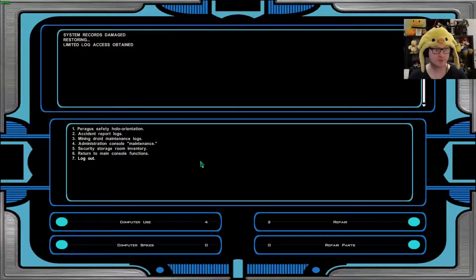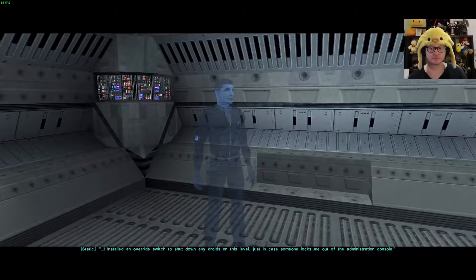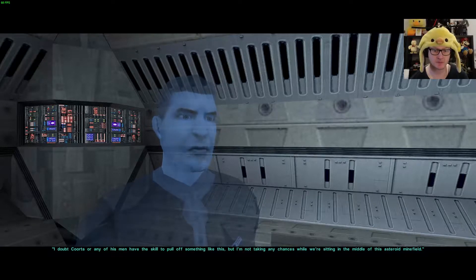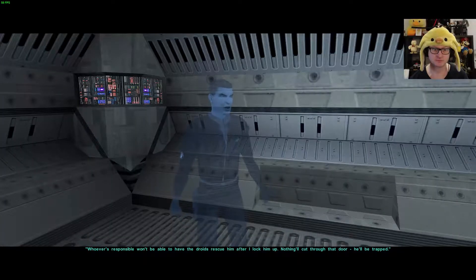Security door, a desk. Let's check security records. This is a lot of stuff. Administration console maintenance — let's do that. The log reads: 'I installed an override switch to shut down any droids on this level, just in case someone locks me out of the administration console. As added insurance I tied the override switch into the circuit to the holding cell door — it'll make sure it can only be opened if all droids on the level are shut down. I doubt Korda or any of his men have the skill to pull off something like this, but I'm not taking any chances while we're sitting in the middle of this asteroid minefield. Whoever's responsible won't be able to have the droids rescue him after I lock him up. Nothing will cut through that door — he'll be trapped.'